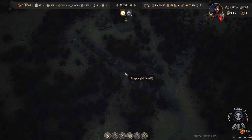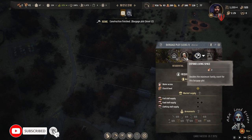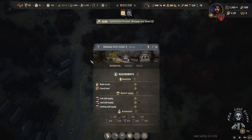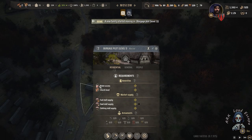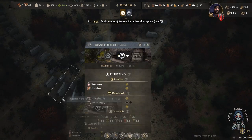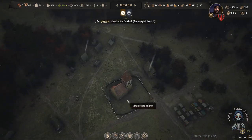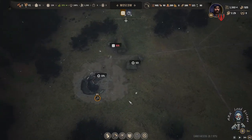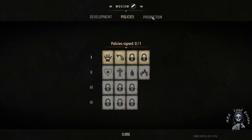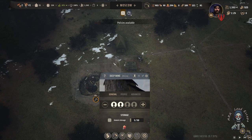Moscow is really doing well and they're requesting more buildings. We cannot upgrade that building because they require extra food types that we don't have. Winter is coming and the snow is falling. Let's check the policies — protection and development are fine, we're safe there and we have plenty of iron.